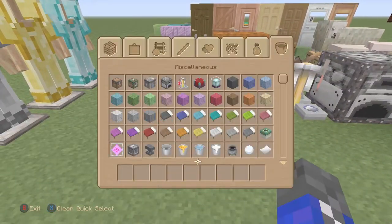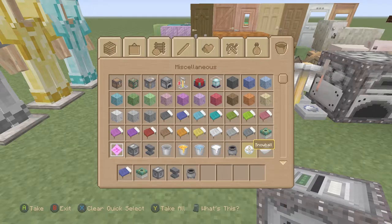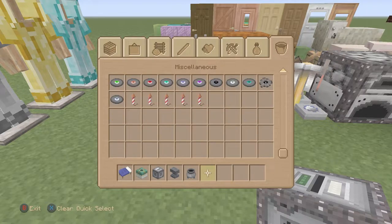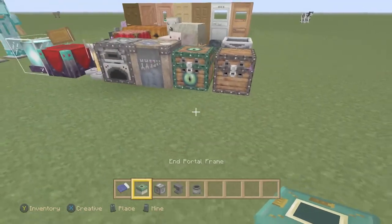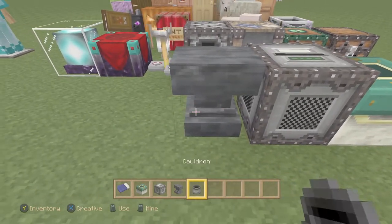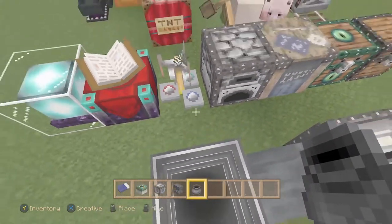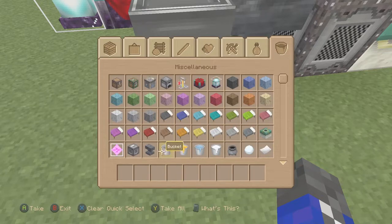Let's also look at the brewing stand, enchantment table, beacon, bed, portal frames, jukebox, anvil, and cauldron. We've got some spawn eggs right there as well, but I don't want to show you guys everything — otherwise what would be the point of playing it. Got the nether star, which looks like a paper mache throwing star. The fireworks look amazing, and they look very circular. The cauldron looks very circular when you look at the mini image when you hold it.